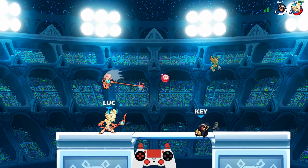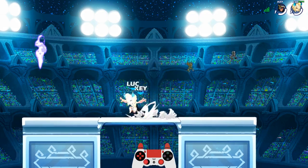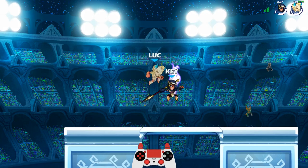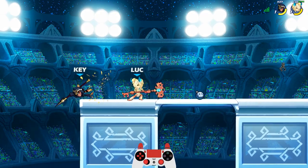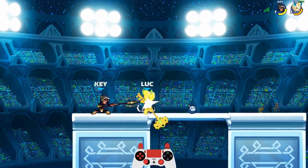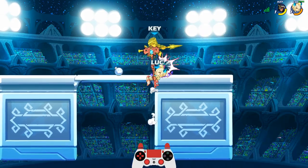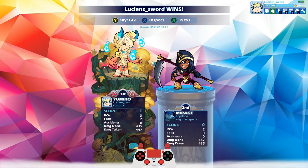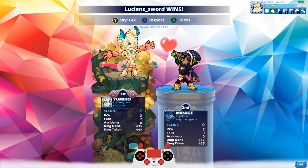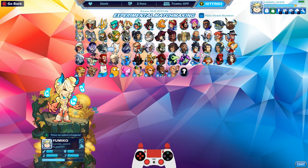Final stocks, even health. GG dude. I knew he was gonna go across because the last time I did that same exact move he went across, so I just went cross ground pound and I read that — you gotta mix it up. GG though dude, he was a really good Mirage. Alright guys, I hope you enjoyed this Yumiko video. If you did, please drop a like and I hope to see you in the next video. This is Lucian Sword — take it easy guys.